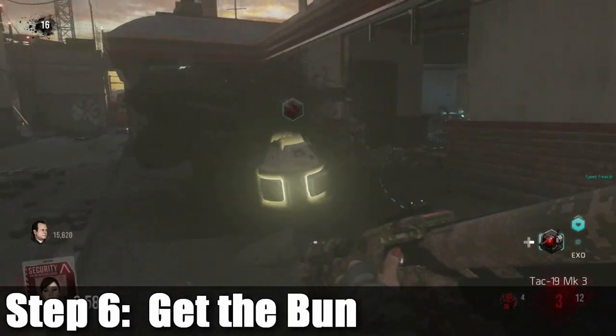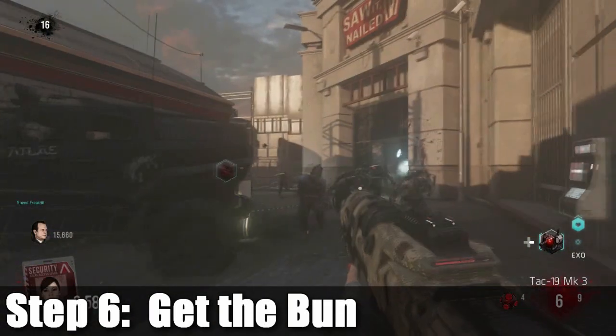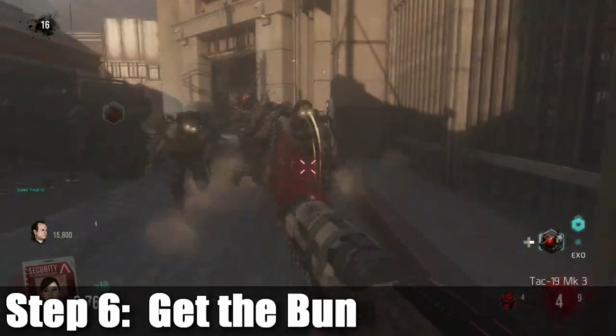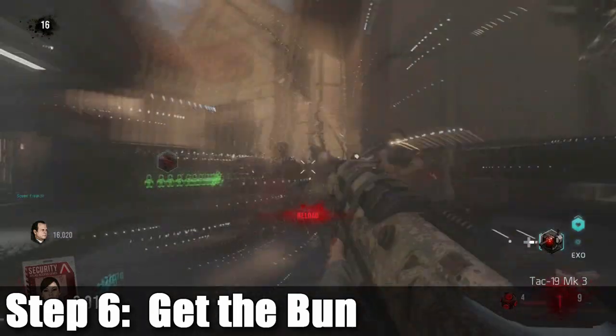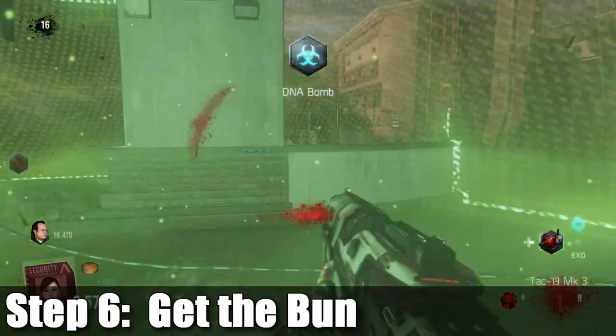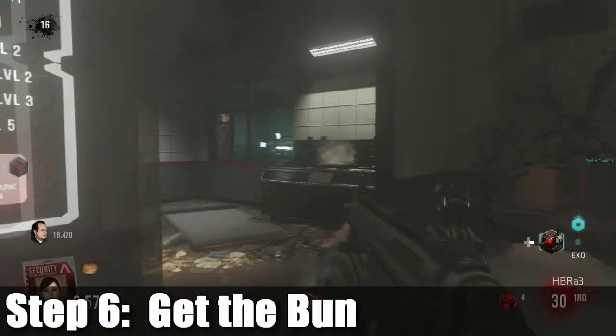Now you're gonna need a bun, because what's a burger without a bun? You need to kill this specific type of zombie — one will spawn every round. It's the zombie with the hat on; he looks like he works at Burger Town, basically an employee that got infected. He's gonna drop a little bun. You'll pick it up and then just go place it on the burger, back on the skillet.